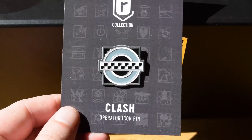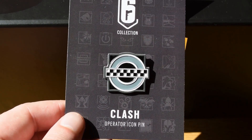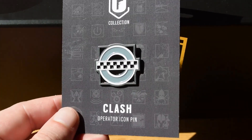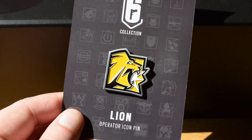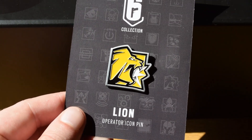Then we've got Clash. I love the design here because it's obviously Subway inspired, but also police inspired too, with the checkers there. So it's got a bit of everything for London, and I love Clash's icon and her character. Then we've got Lion, a very good icon and very bright. Very cool — you could wear this just about anywhere and no one would have to know it's a Rainbow Six icon.